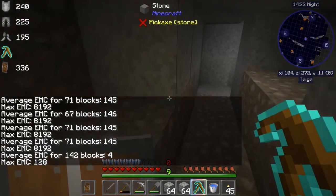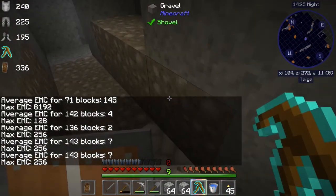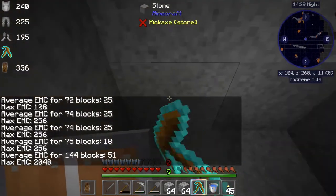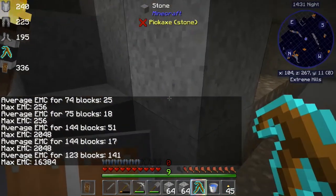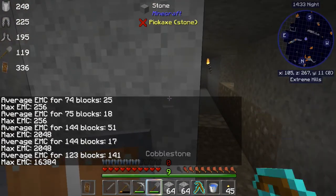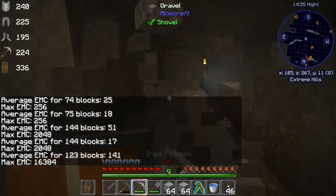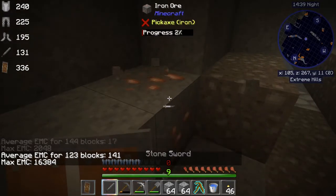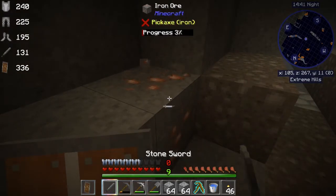There's diamonds down there — I'll show you how that works. The emeralds are in this block. Keep in mind it's searching a three-by-three area. So if you don't find it immediately, you know it's off to the side of you somewhere.